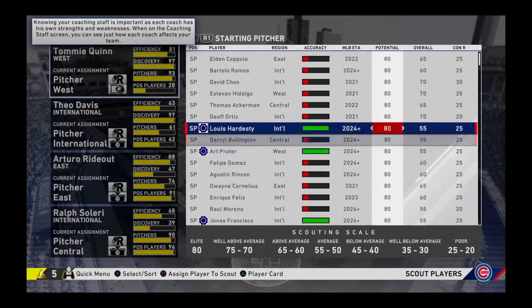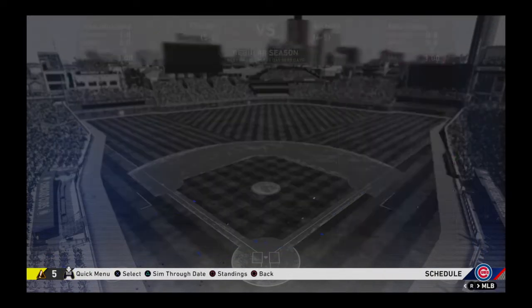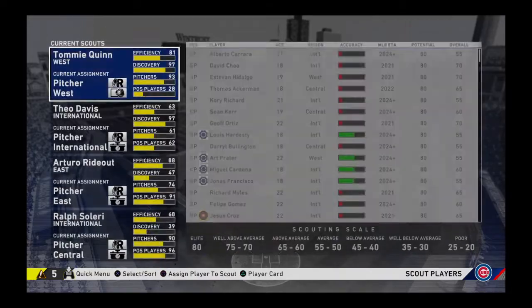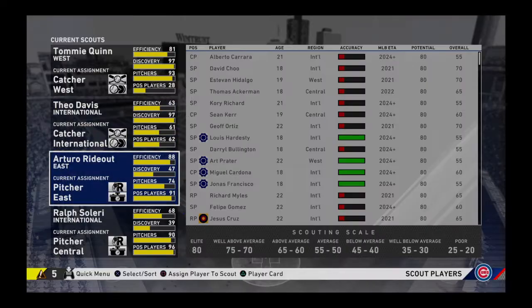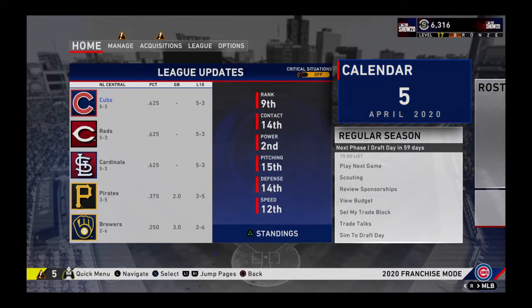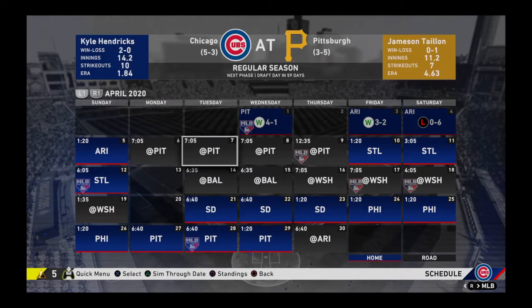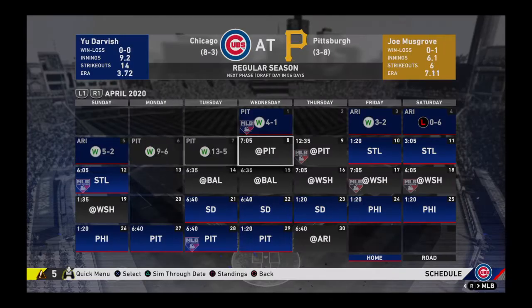After pitchers we're gonna go and switch everybody to catcher. Now typically if you've been playing franchise you already know this, but if you're new — whenever you scout catchers it's the least amount of time you have to spend scouting a position. Especially if you're the west scout — the west scout does not get any players ever. First season, like I said, will always get some, but after that the west scout is basically useless. So for year one we're gonna send four days.